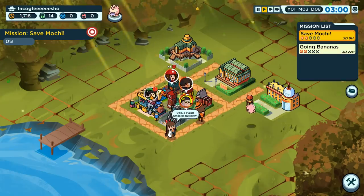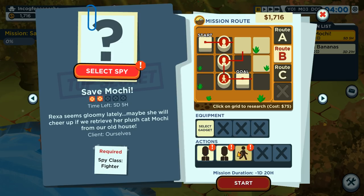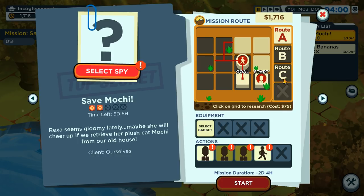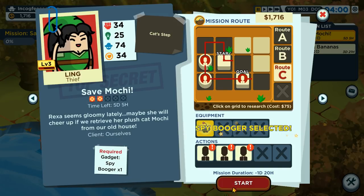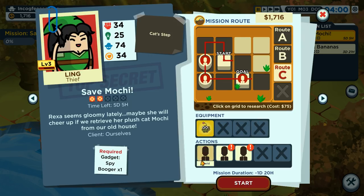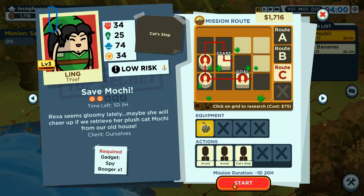It's better to just constantly have them cycling in and out of training. The extra cat's paws wouldn't have been worth it anyway. We could have considered doing this one, but we'll just do this — I think we have a spy booger we can just send out even if it doesn't provide extra monetary benefit. Are any of these guys level three? Nope — so we'll just do cat step on that one.